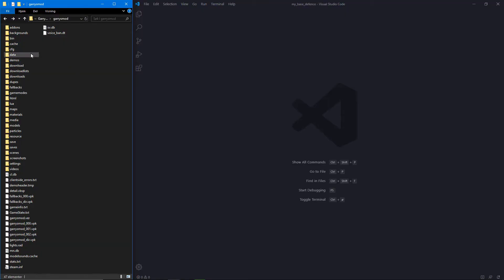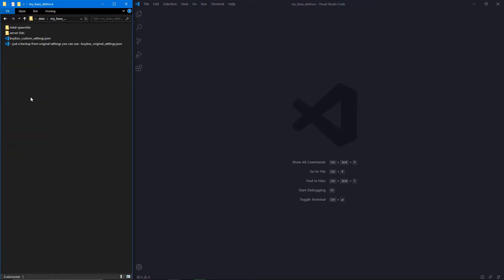Let's edit the files. Go into your data folder, then MyBaseDefense. Here you will see all of your lists, which are generated automatically by the game mode. You have to join the server once for them to be generated.